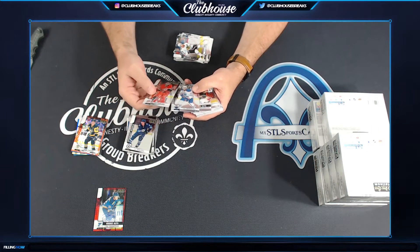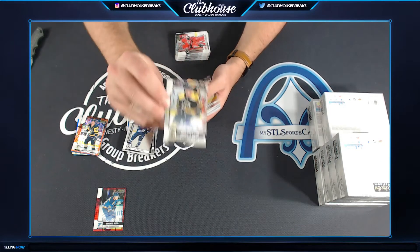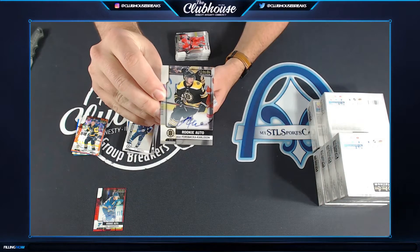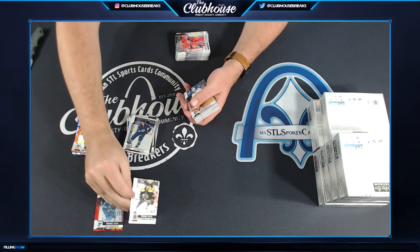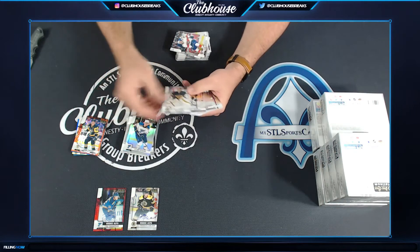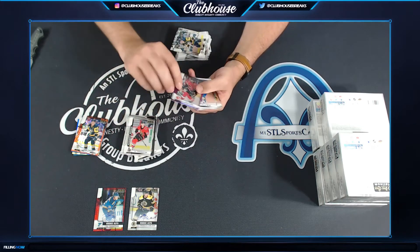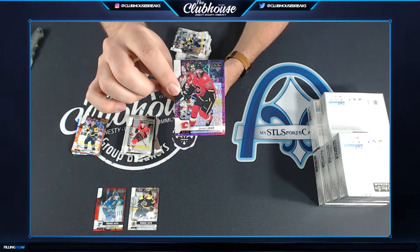Here comes the auto — Jacob Forsbaka Carlson for Boston. Filler team. It's another auto — Yommer Yager, Violet Pixel for Calgary. D. Niptash.